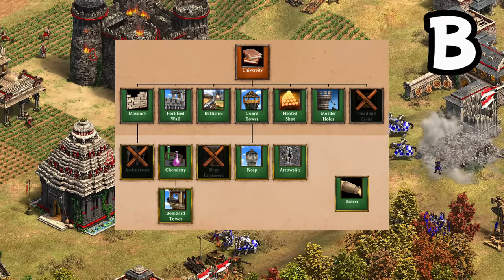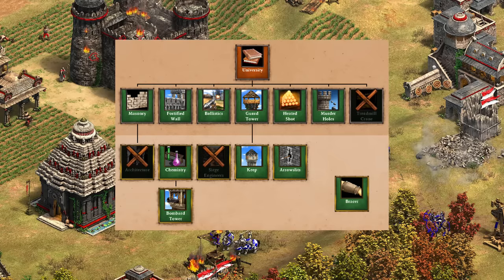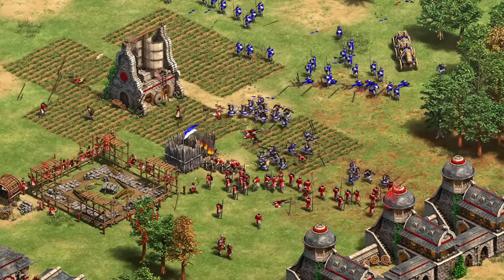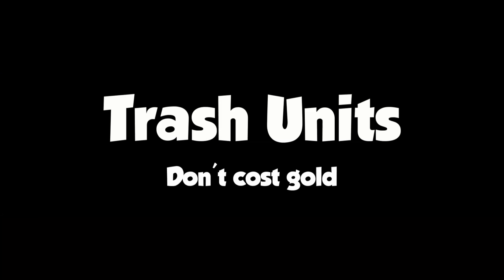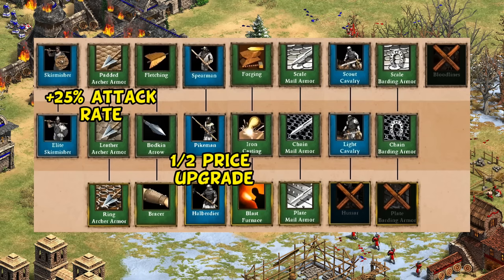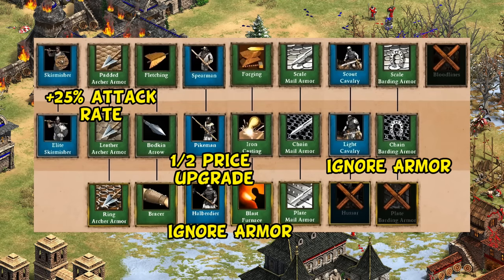For defenses, their towers are fully upgradable and they have Bracer, which is great for all defensive buildings - I'd give them a B. They have some difficulty defending against cavalry, though faster attacking skirmishers and elephant archers are nice against archer raids, so it's a bit situational. For trash units, it looks pretty great - their skirmishers attack faster, their halberdier is cheaper to upgrade, and their halberdier and light cavalry can theoretically ignore armor with Wootz Steel, which can sometimes double their damage depending on what they're up against. I'd say it's an A-minus overall.